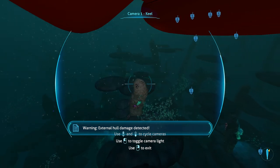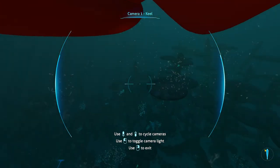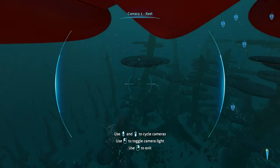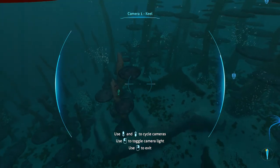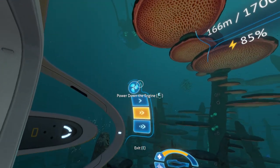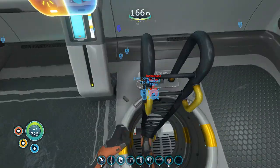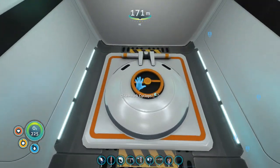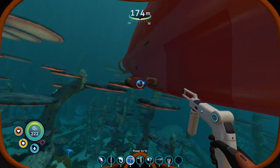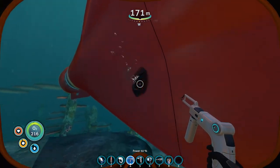Warning: external hull damage detected. Oh jeez. What if I scoot it down here? I don't think this is it. At the very least we've got to go and fix ourselves because we've got some hull damage. Let's go see what we are and maybe do a little recon. Find the crevice - there's a wreck in the place here.